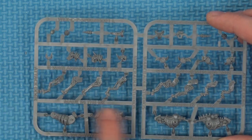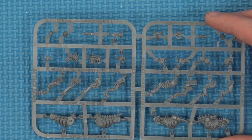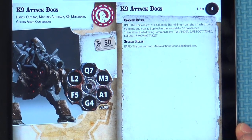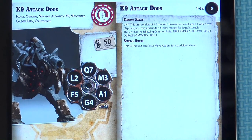The details on these are quite nice. You've got some nice mechanical bits going on for the fore and aft legs and some nice posing here. Rules-wise, let's have a quick look. They have rules - the artwork's lovely. They get the special rule Rapid: this unit can focus move actions for no additional cost.